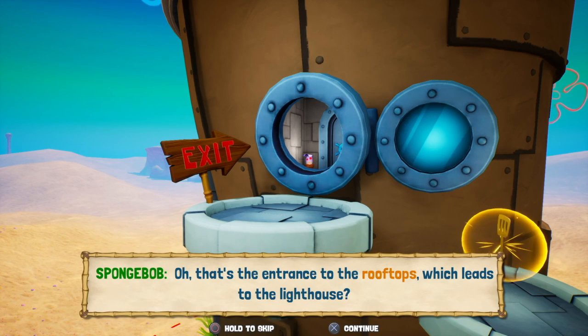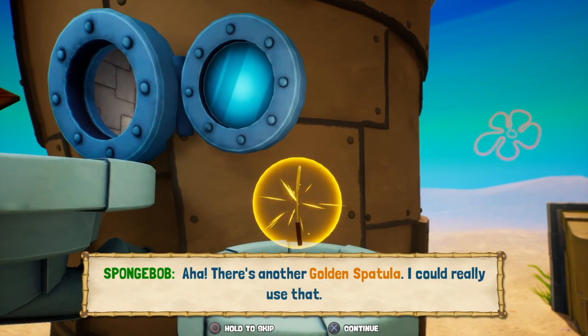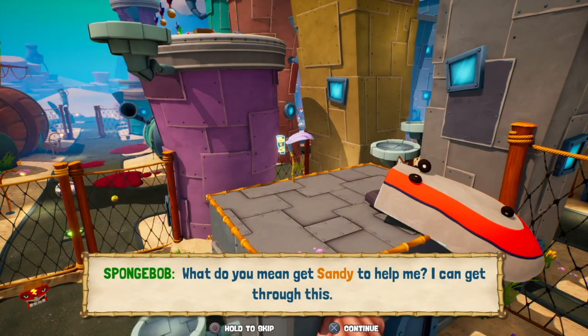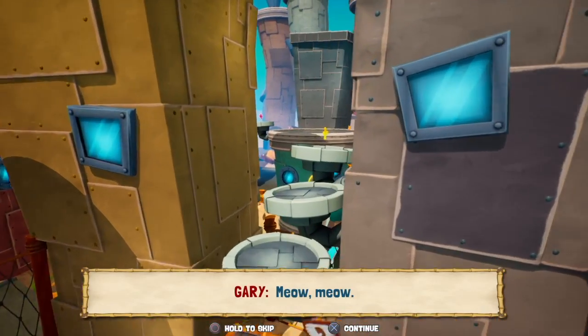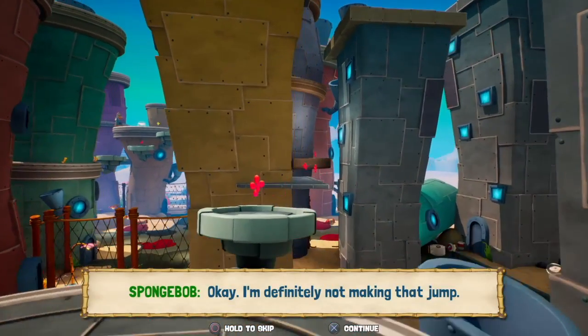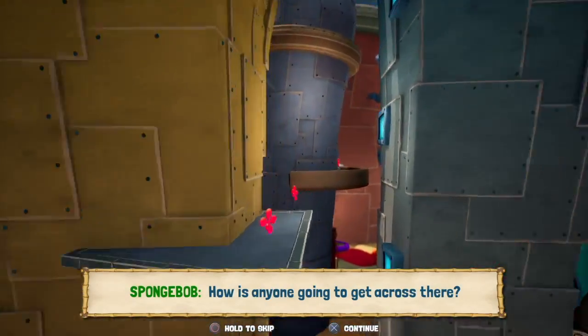Oh, that's the entrance to the rooftops, which leads to the lighthouse! There's another golden spatula — I could really use that. What do you mean, get Sandy to help me? I can get through this. Oh, that gap looks big. Okay, this is where the rooftops come and go. I'm definitely not making that jump. How is anyone going to get across there? More robots. That gap looks impossible — and impassable!